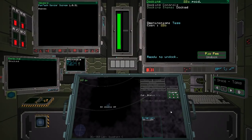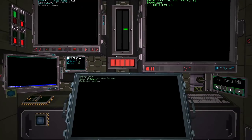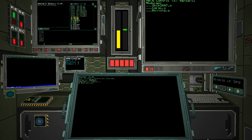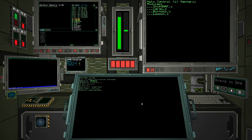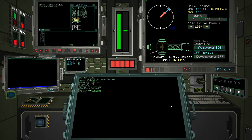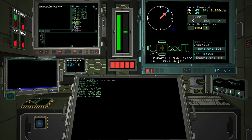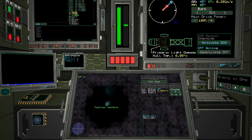Now docked up at the jump gate — let's just pay the fee and we'll jump. The jump triggers a computer reboot sequence with everything rebooting. It's loading everything back up and we should now be in a different sector. Primary light damage noted, hull temperature 0.00 — all seems fine. We are now in the Tega sector.